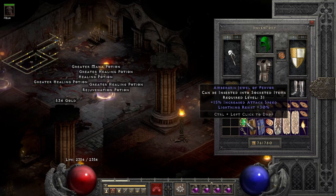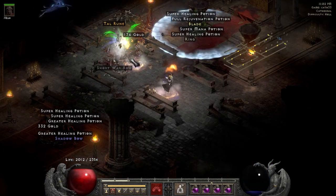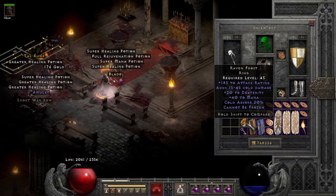However, I did enjoy finding this because it was a pretty sweet find. I kind of wish it was fire resistant so I could put it in my mercenary's Andy helm, but this one's still amazing. Two items dropped on run 33, the first being a unique ring — can you guess what it is? Yep, it's a Raven Frost, as always.